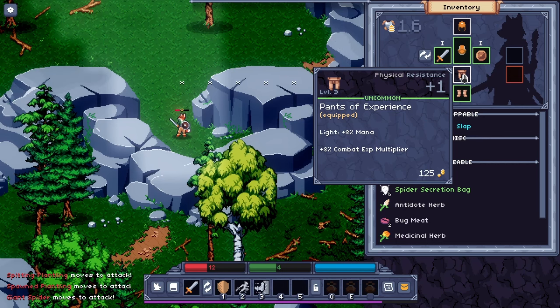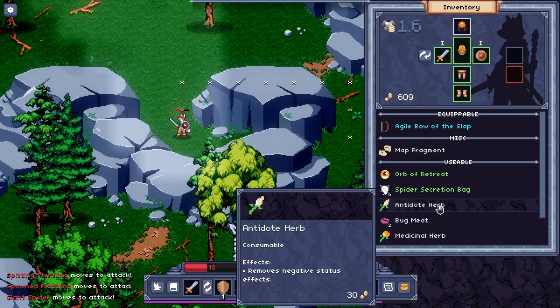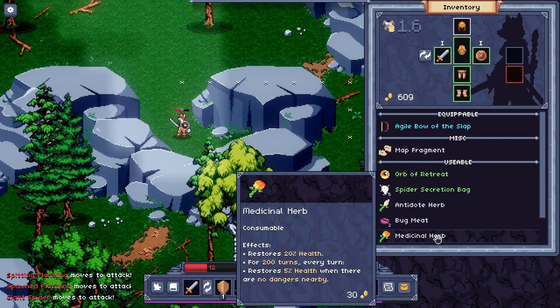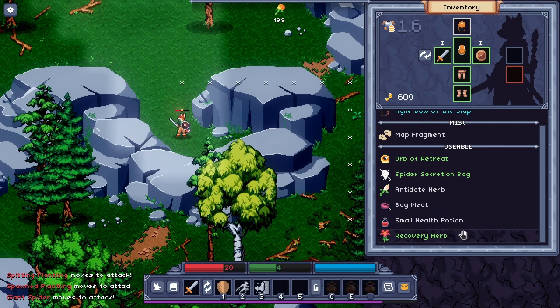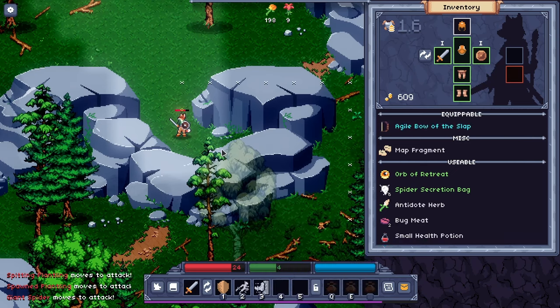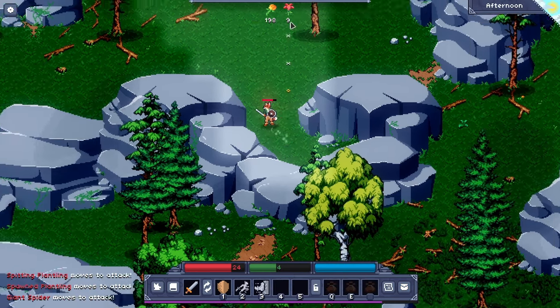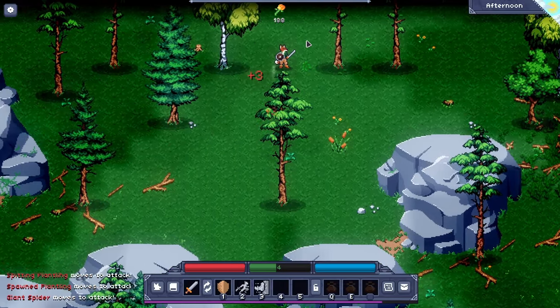We've got some pants of experience, so we get a bit more experience from combat. This is an antidote herb; this is a medicinal herb — restores 20% of your health. Let's do that. We have a health potion, I would prefer not to use that. Let's also use a recovery herb. Those actually do stack. We probably shouldn't have used both of them — that's fine.